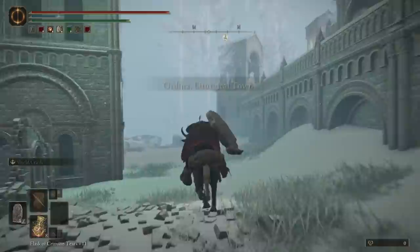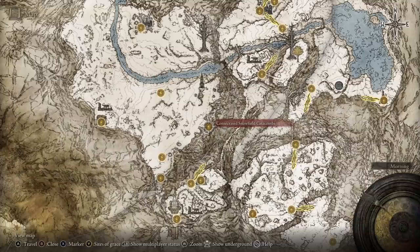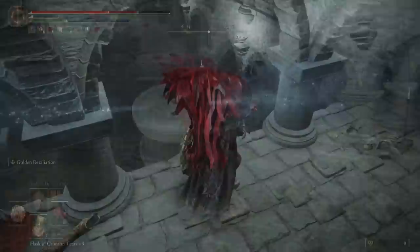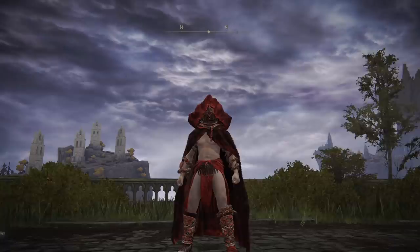The second piece of this set is near the Ordina Liturgical Town site of Grace. Head northwest to approach the imposing figure in the distance and murder him. If you accidentally knock him off the cliff, you will have to go chase the corpse down to collect your reward, which are the leg pieces, as well as a nice-looking greataxe. The final piece is located in the Consecrated Snowfields Catacombs, directly northeast of the initial Consecrated Snowfield site of Grace. Simply hug the eastern wall while heading north until you find the entrance to these catacombs. Once inside, simply fight your way until you reach the room with the large multi-level fire trap. Hit it once so it is in the lowered position, and then run past quickly to the right, then once back at the fire trap on the next level. Activate it and step on top to ride it to the top level, and find the lever which opens the door to the boss fight of the dungeon. Kill the boss inside this boss fog wall, and you'll receive the cloak of this armor set to finish it off.